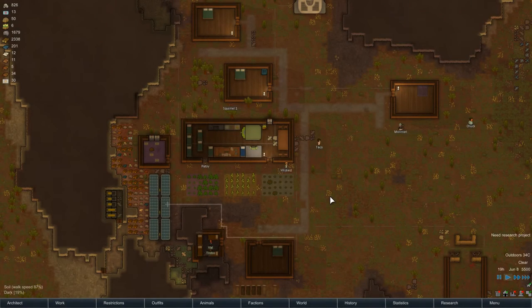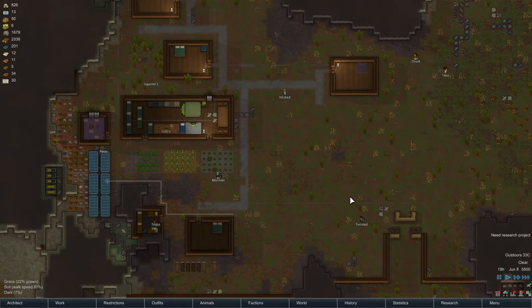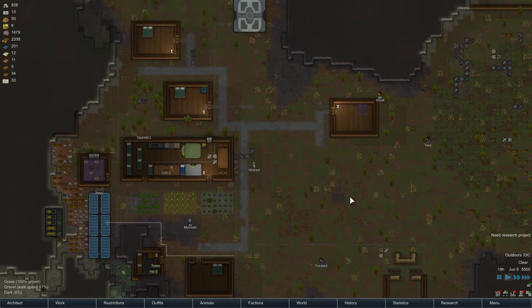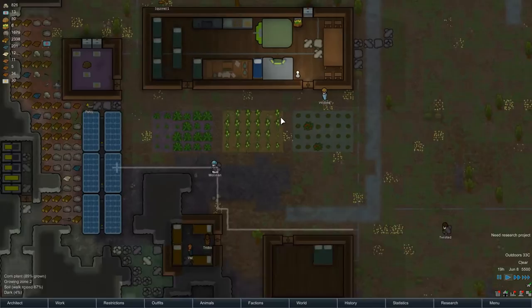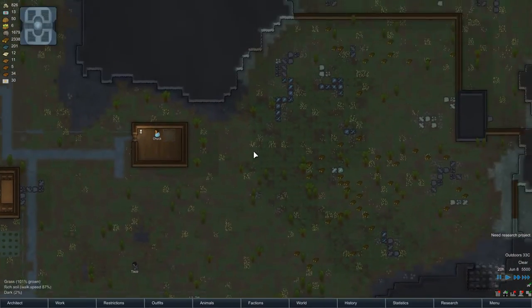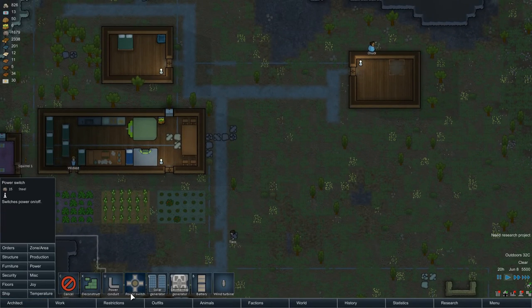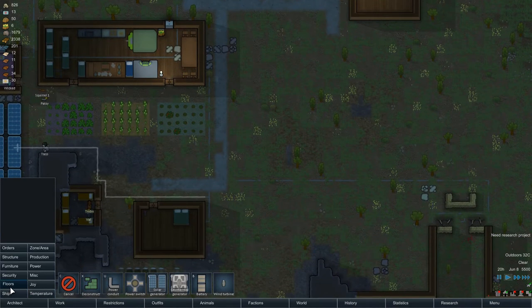Hello everybody and welcome back to RimWorld, my name is Twisted. Today we are going to be hopefully building a few more buildings. I do want to build the big canteen slash kitchen slash fridge, because this fridge could be bigger — it could be fairly big. Let's open our planning tool, where is that planning tool?